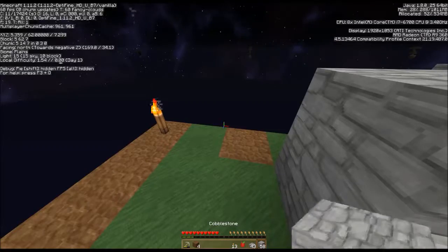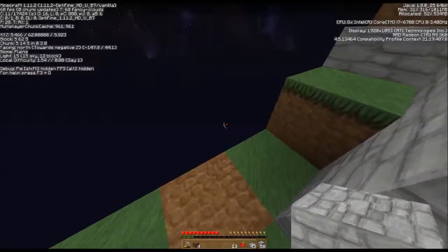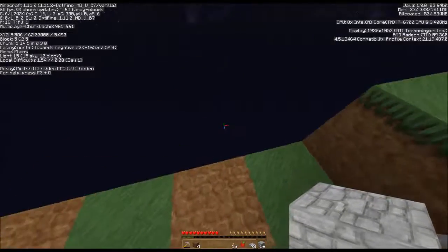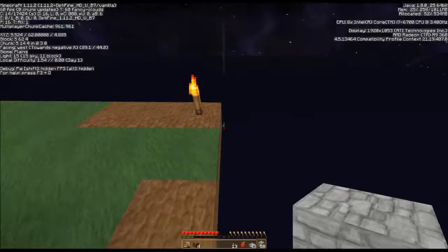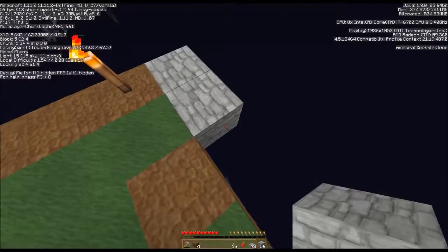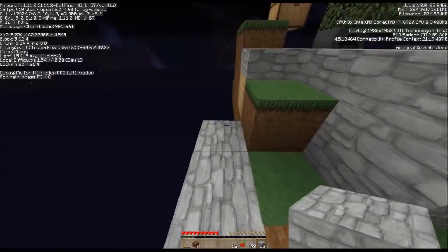I want to use the regular first because I do have to have this level here anyway — this much of a layer. Get out to the edge, go this way first, and after that I'll start using slabs.